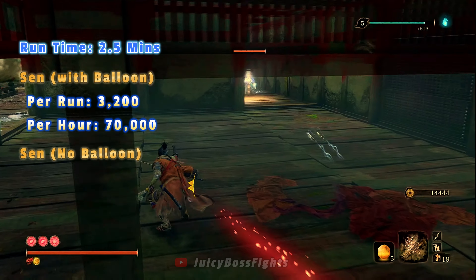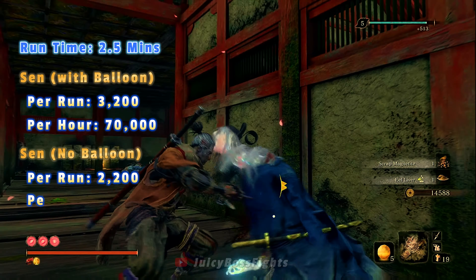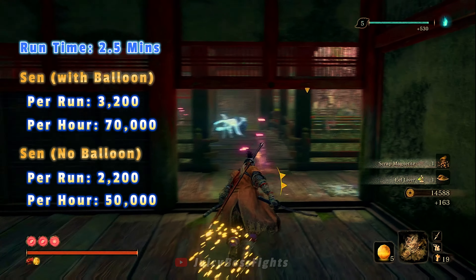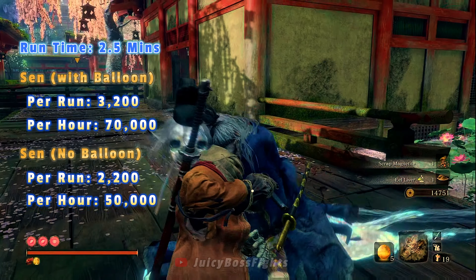Obviously we have limited balloons, so once they're used up, you'll still get around 2,200 Sen without the balloons, and that equates to just under 50,000 Sen per hour. Needless to say, you probably won't need to farm Sen ever again after this.